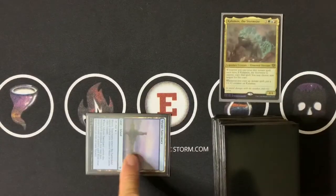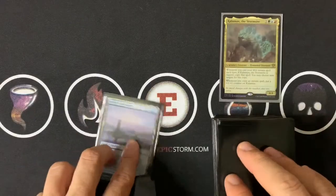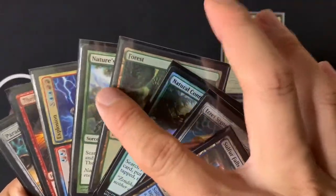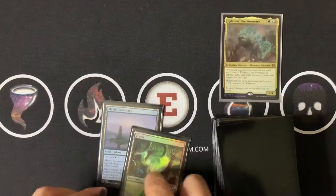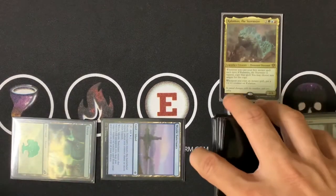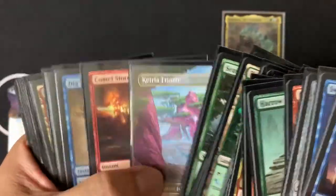Turn one: play Mystic Sanctuary as a tap land for no value — it costs to have a tap land. Draw first card: a Signet, so now there are choices. Turn two: draw second card — another land. Playing Nature's Lore is better; it's a sorcery so it won't be copied. Playing the ramp and searching for our triome — this says 'forest,' not 'basic forest,' so we can find the triome. These triomes have changed the game because they have basic land types, letting cards like Nature's Lore find them. It comes in untapped.